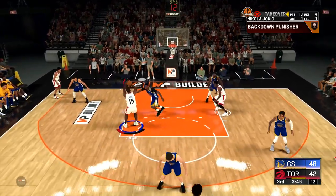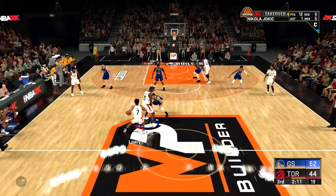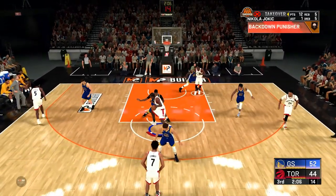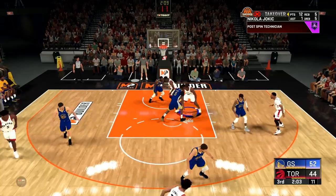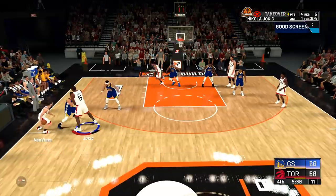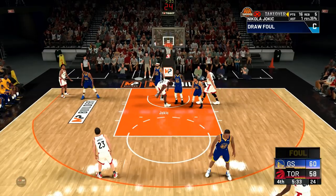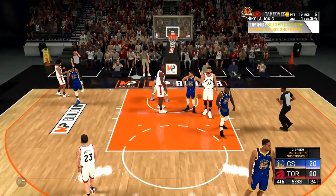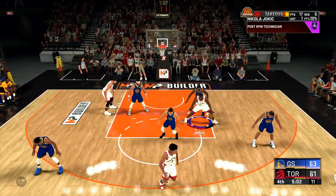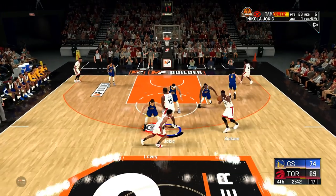Right here you can see I'm actually using all my playmaking badges this game, and I'm also using a badge I haven't used before — green machine. A lot of people said this badge wouldn't be good because if you're already greening shots you won't need it, but I'm telling you I felt like I was greening a whole lot more than usual. You can see another green on a post hop shot right there. Deep fades and green machine is definitely a good combination.